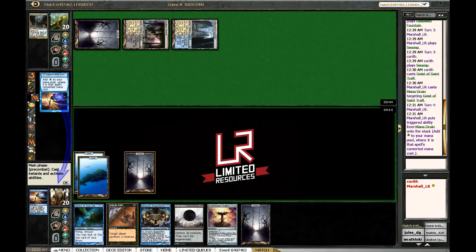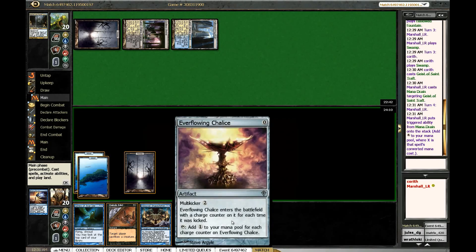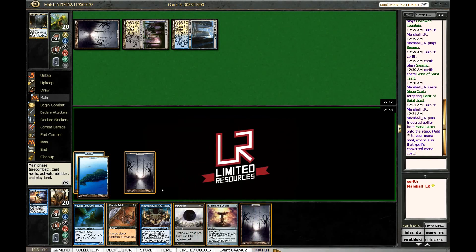We've got three mana — we can make that into one, two, three, four, five, six. We put two into this but we get one back, so we've got one floating — that's two, three, four, five, six. Yeah, all right.